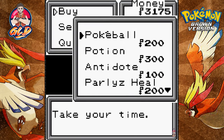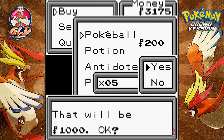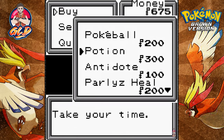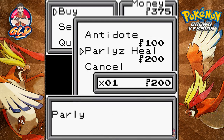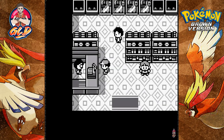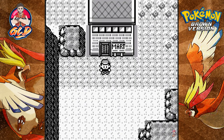So let's go ahead and stock up — five Pokéballs and as many potions as possible. We're gonna get five potions, three antidotes, and a paralysis heal. I kind of feel like we're investing our money properly.